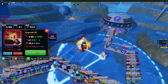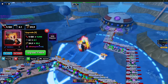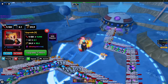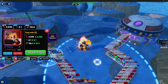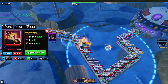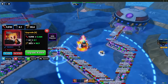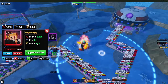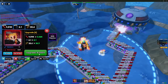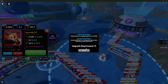Upgrade 6: damage goes up to 4.54k, SBA stays at 6.1 seconds, range goes up to 35.6 studs, and he gains the ability blazing universe — costs 7,400 yen. This also turns him into splash AOE, or mini circle AOE. Upgrade 7: damage goes to 5.02k, SBA stays at 6.1 seconds, range goes up to 36.9 studs, and it costs 8,200 yen.